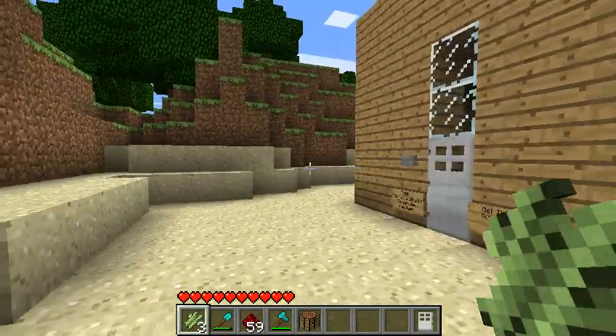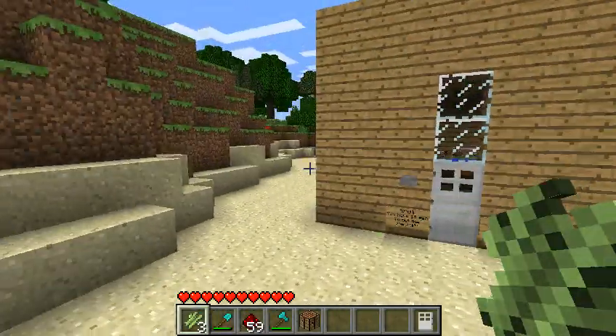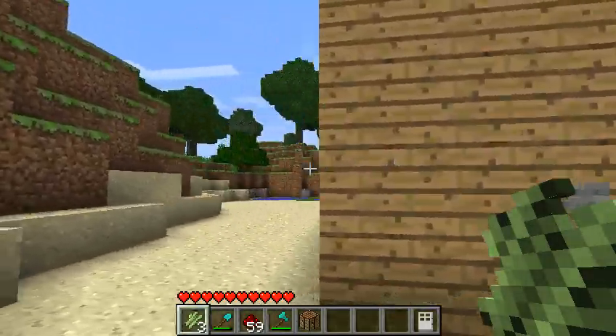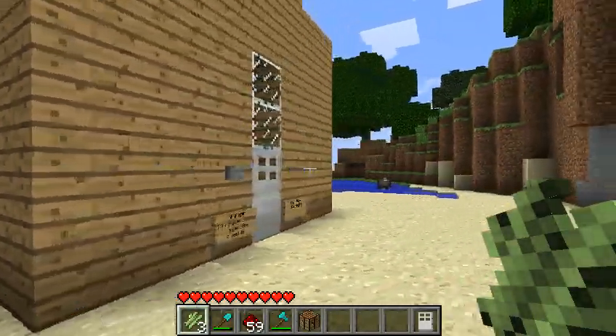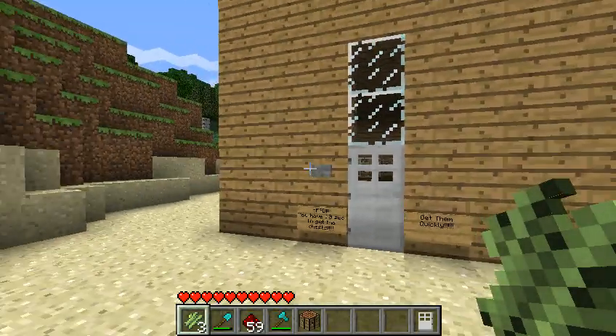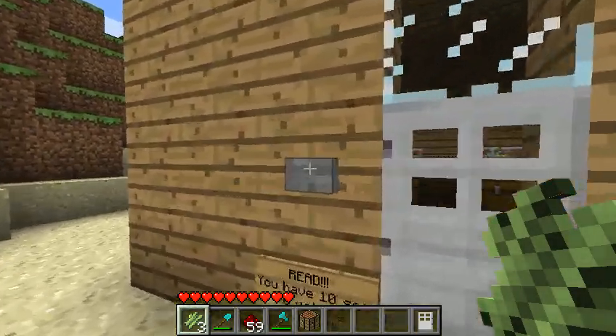Alright, so here it is. I just made it. So yeah, let's get right into it. Here's the house. It's really cool. What we're gonna do is just enter.